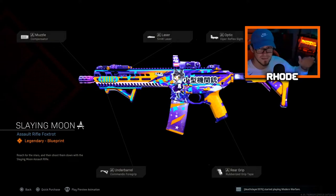We're gonna be covering this M13. It's got the compensator, the M5MW laser, viper reflex, rubberized grip tape, and commando foregrip. Let me know what you guys think about this. If you want this bundle, comment down below, hit the subscribe button, let me know - maybe I'll pick somebody out here soon. Anyway, let's jump right into the gameplay.